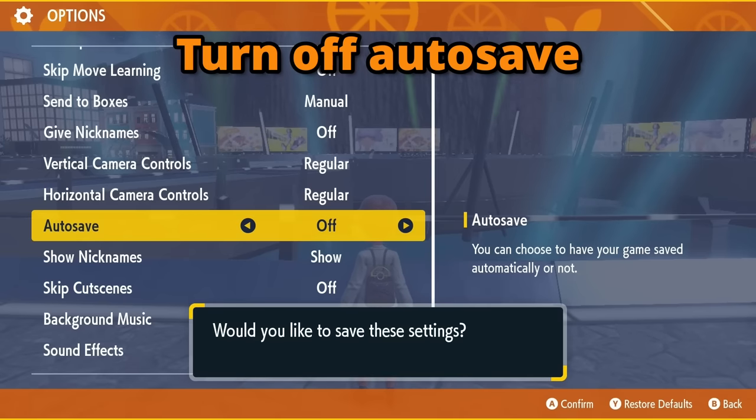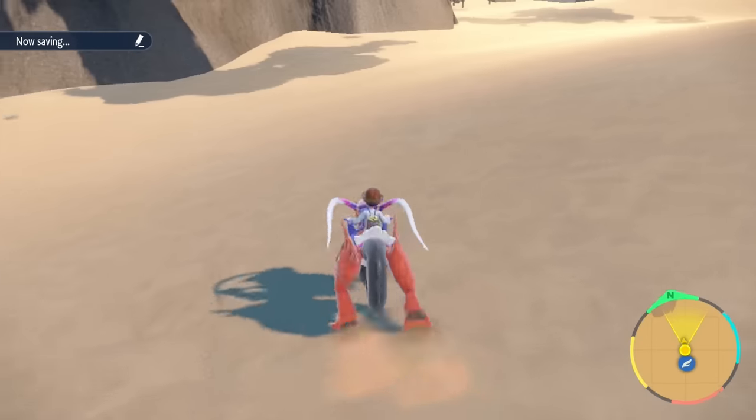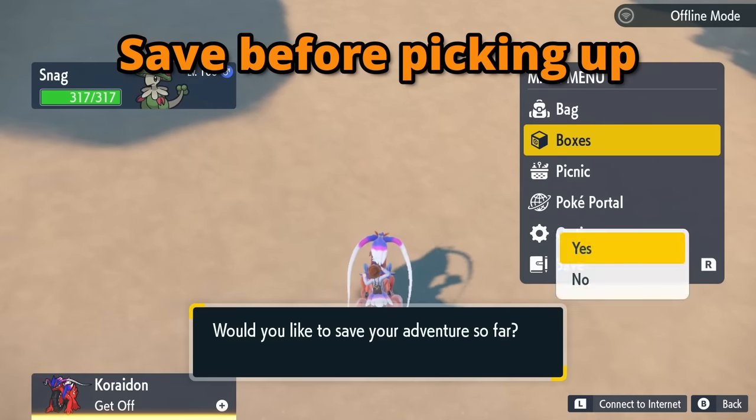The first thing I want you to do is turn off autosave. Then, head over to Asado Desert. The item we want to look for is a star piece. Look around the desert for sparkling shimmers on the ground. Before you pick up the item, save the game first.